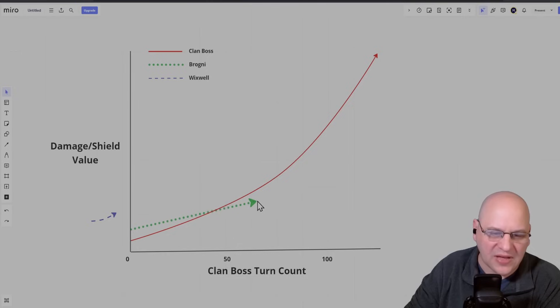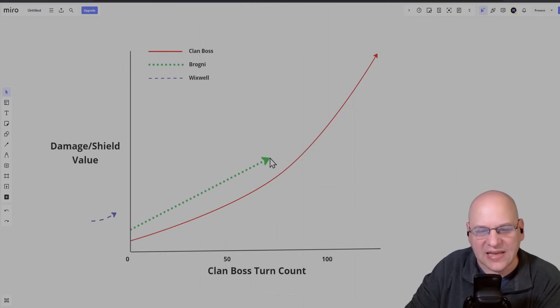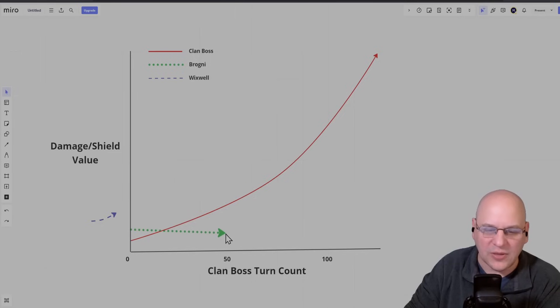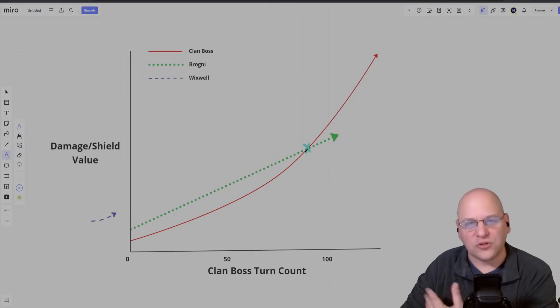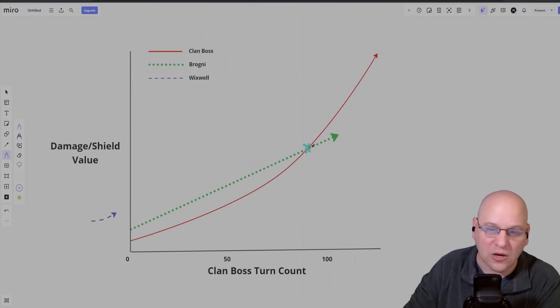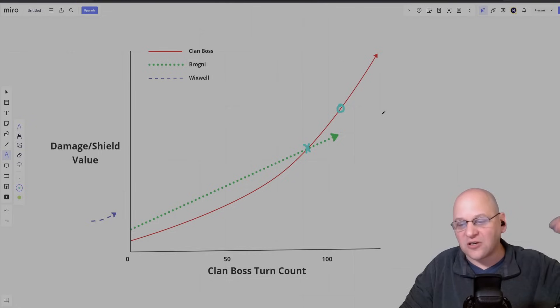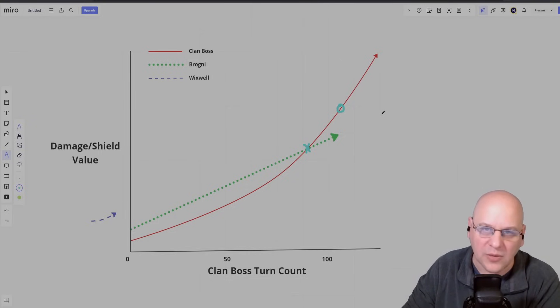The goal with Brogni's shield is to have him hitting as hard as possible, as frequently as possible, to make his growth line as steep as possible. The goal would be to extend team life definitely past the 50-turn limit that unkillable clan boss teams get. The further you can push the intersection point to the right, the more turns you've taken, the more damage you've done, and the longer you'll survive after that point as well. That is the way most Brogni teams work — you build the shield up as big as possible, and then it starts to get whittled away, but if you build it up big enough, you might hit the 1,500 turn limit of the clan boss fight.